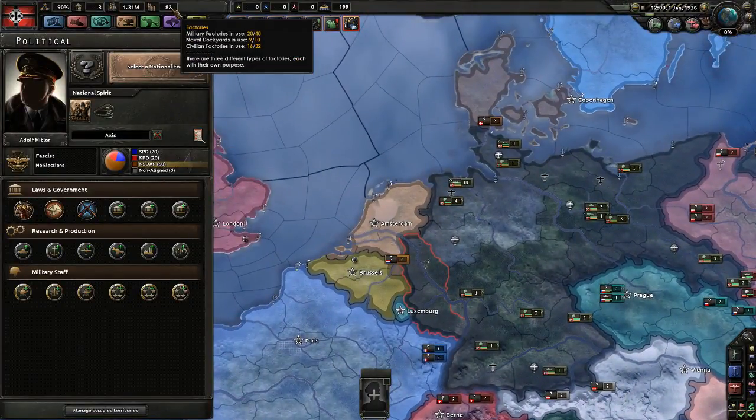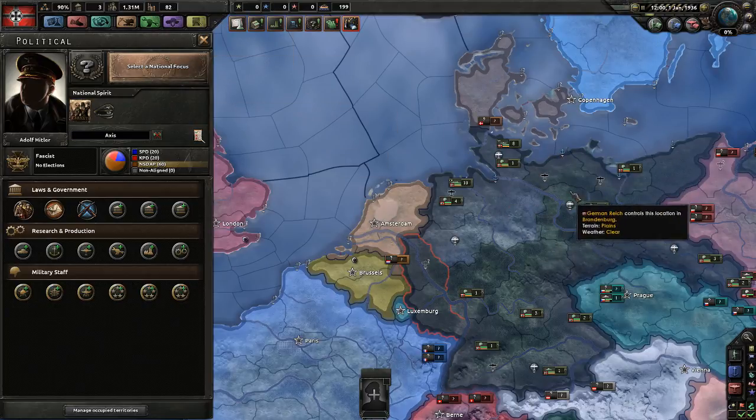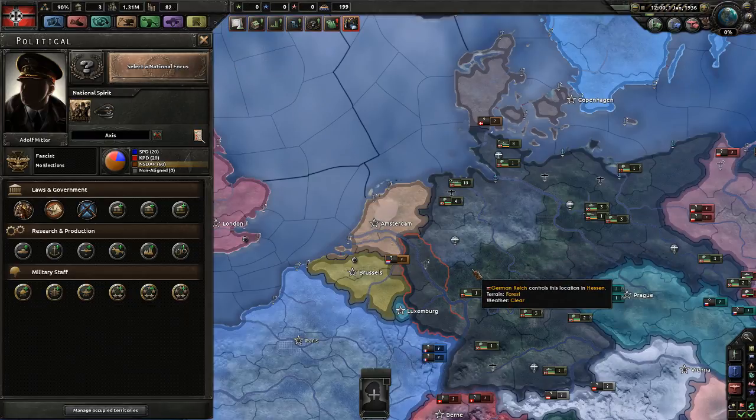Factories are military, civilian, and naval. Naval dockyards — you can see the ports on the map but not the dockyards, and you can't see the factories at all on the map. You can build any of these as long as you have space available. Each part of the country can only hold a certain amount of factories, which you can increase by national focus.